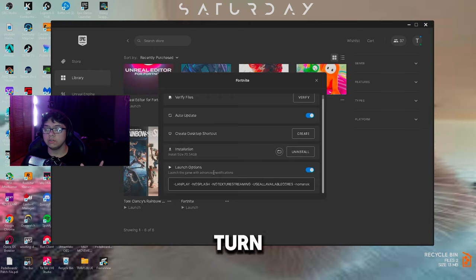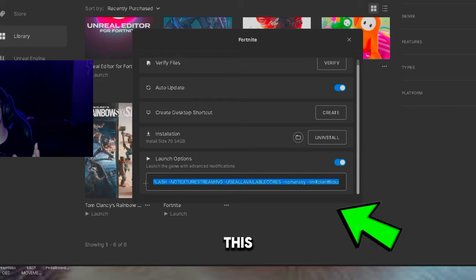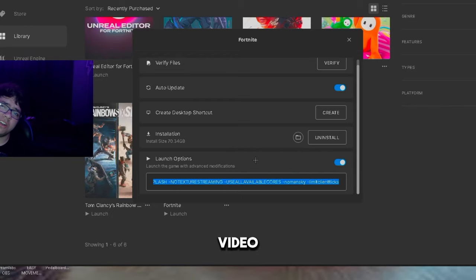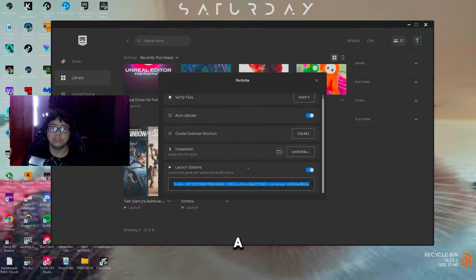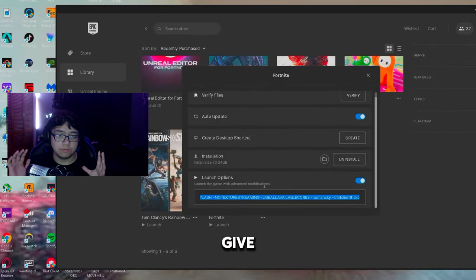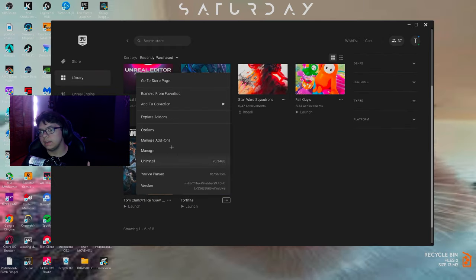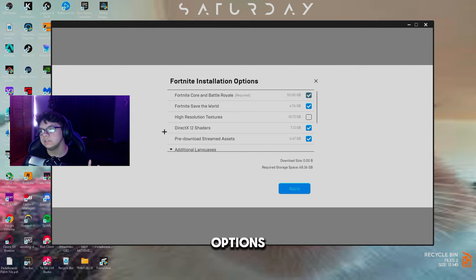Next, you can enable Launch Options and copy and paste the command I'll put in the description — just pause the video and grab it from there. This will give you insane FPS, unlock all your CPU cores for Fortnite, and disable texture streaming, which can lower your FPS and cause crashes if left on.